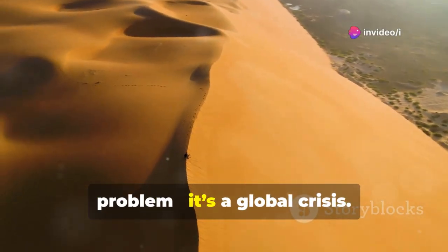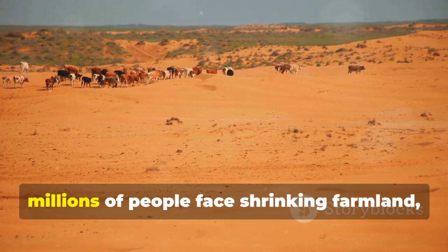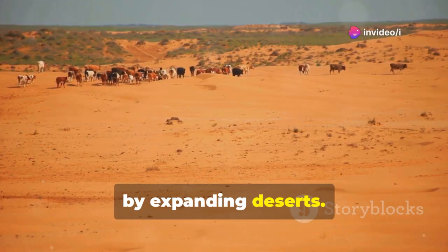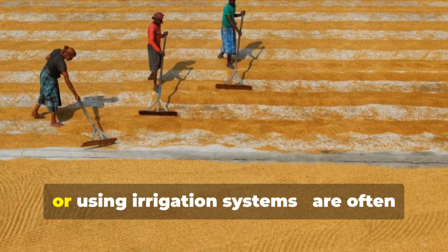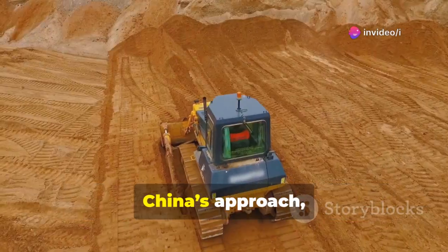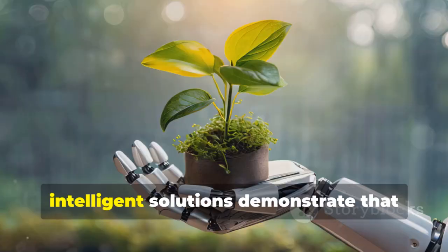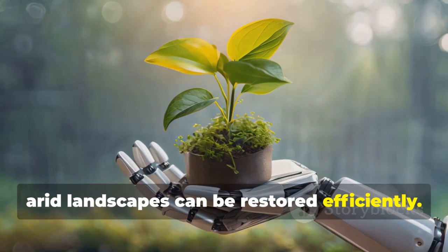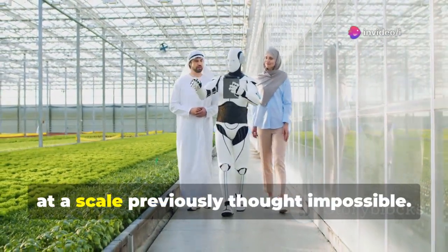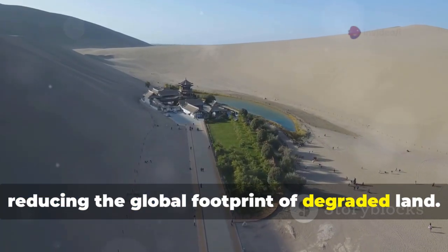Desertification isn't just a Chinese problem — it's a global crisis. From the Sahel region in Africa to parts of Australia, the Middle East, and Central Asia, millions of people face shrinking farmland, food insecurity, and worsening climate conditions caused by expanding deserts. Traditional methods — planting vegetation manually, building barriers, or using irrigation systems — are often too slow or expensive to keep up with the speed at which land is degrading. China's approach, exemplified by the Jumong-301, offers a new model: mechanized intelligent solutions demonstrate that even harsh, arid landscapes can be restored efficiently by combining automation, AI monitoring, and ecological science. Countries struggling with similar challenges could adopt or adapt this technology, reducing the global footprint of degraded land.